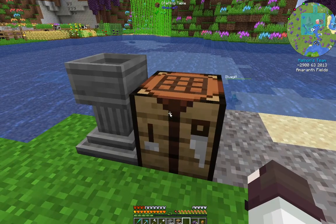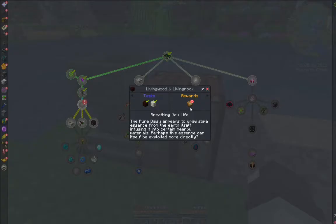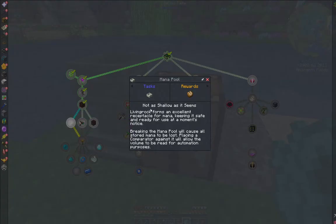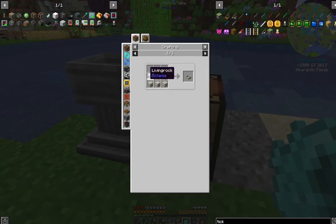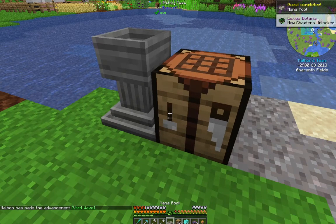What did we get? We got mana weave cloth. So now we need a mana pool, a mana spreader, and a Wand of the Forest. The mana pool is pretty easy — it's just living rock in a bowl shape. We have our living rock here, done, and done. Got our mana pool. Sweet. We'll place it down later.